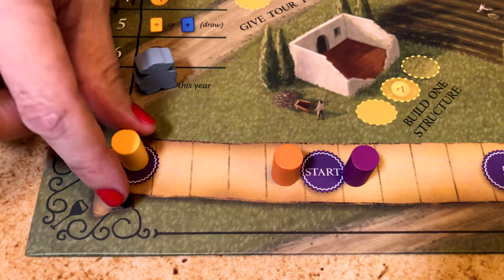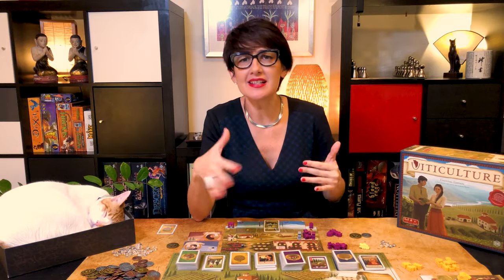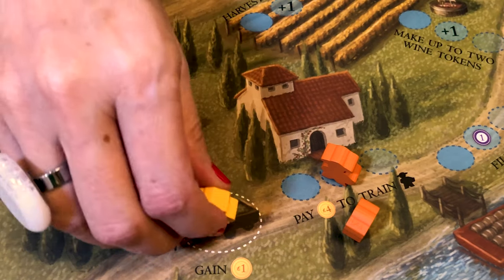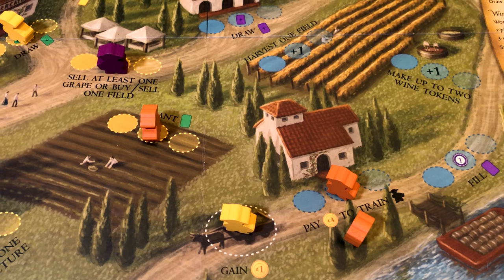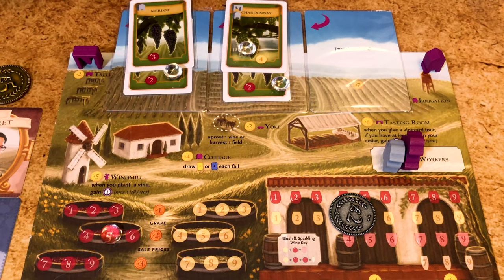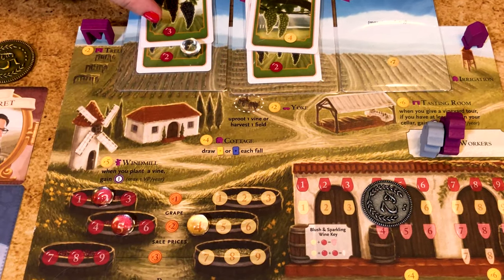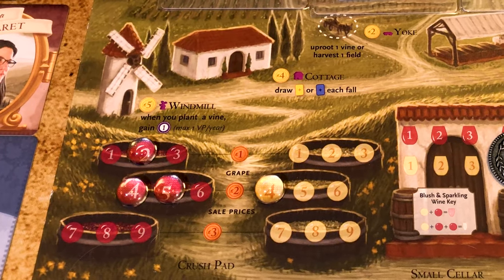Once players have picked their visitor, the player with the highest rooster takes their first winter action. Here you can train new workers: pay the price and place one from your reserve next to that building — if you have no workers left in your reserve you cannot train more. Here you gain one lira; it's the only action space where players can place as many workers as they want, and the only one playable in either summer or winter. Here you harvest one or two fields: move the glass token from the vine to the corresponding crush pad. If a field has more than one red or white vine, add them together — a three red and a two red gives a five red grape. If the number is occupied, place the token on a lower number; if all are full, leave it on the field.